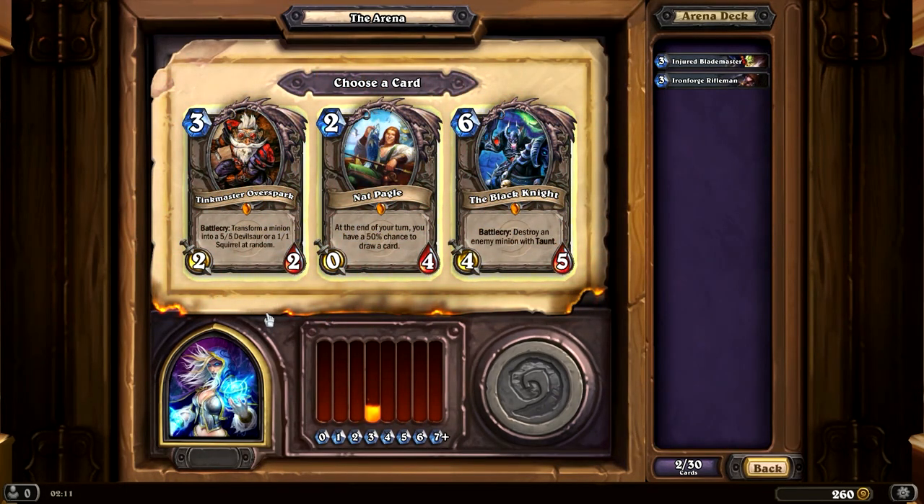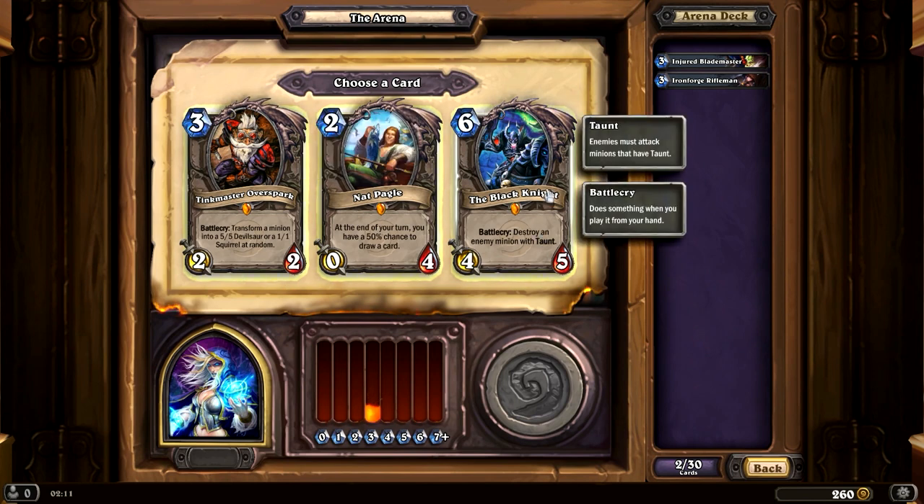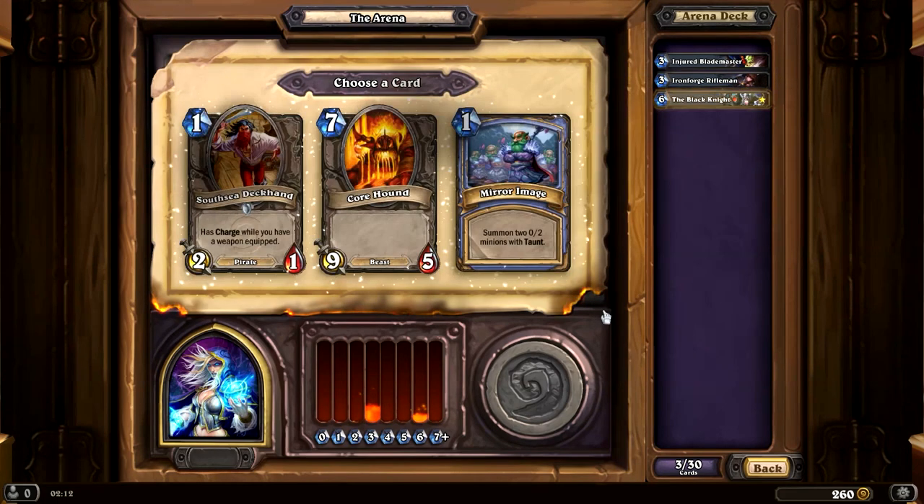Okay, Tinkmaster Overspark — I'm pretty sure these are legendaries. Oh, this is awesome. I'm going to go with the Black Knight, I think. Nefarion or Nat Pagle — an 0/4, at the end of your turn you have a 50% chance to draw a card. Destroying an enemy minion with Taunt is probably really powerful. Tinkmaster turns a minion into a 5/5 Devilsaur or a 1/1 squirrel at random — I'm not too crazy about that random element. I'm going to go with the Black Knight.